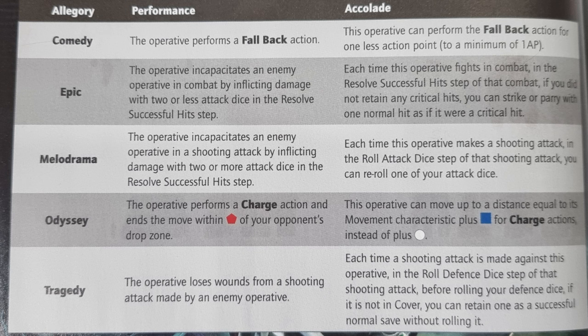Sayadiths are picked at the start of the game based on each opponent, and you can change them as long as your leader is alive. They give you lots of bonuses, and once you've got 4 Sayadith points you get a free command point and extra rules. It's just a win-more mechanic — really powerful.